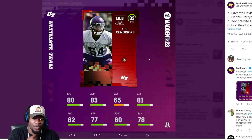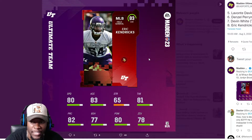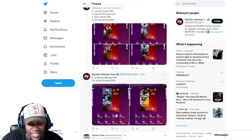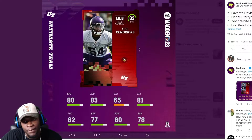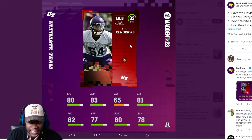Eric Kendricks has 78 zone coverage, which is interesting — now we're starting to see linebackers do have zone coverage. But the big difference is Juan Bentley has 60 zone, there's no way he's playing any type of zone coverage. Same thing with Jordan Brooks — no way. I know it's EA and everything gets upgraded, but it's a big disparity.